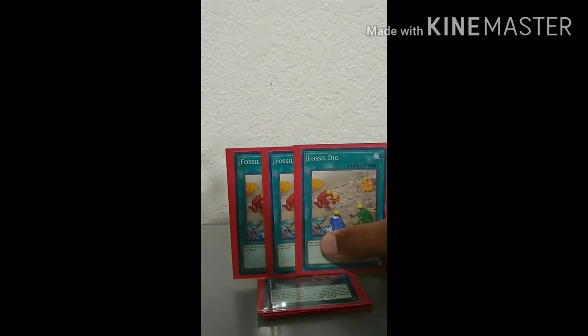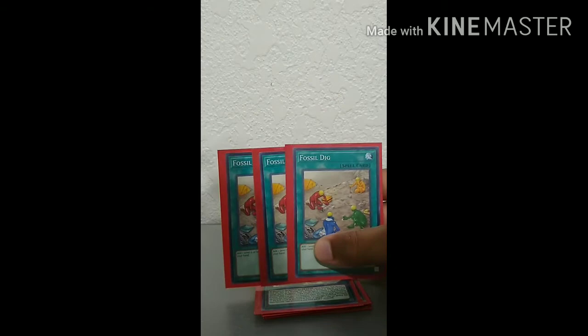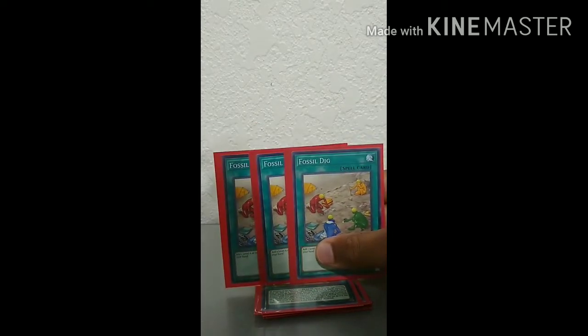Triple copies of Fossil Dig — this can get you to your Oviraptor and it can start your plays off with your Baby Sarasaurus. This card is a great searcher for the deck and I really like it; it can really get your plays started.